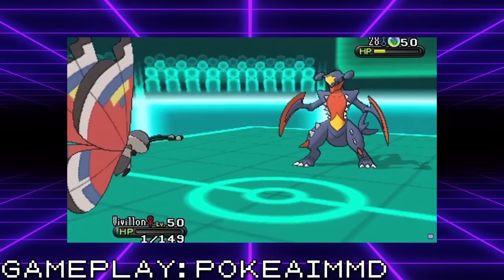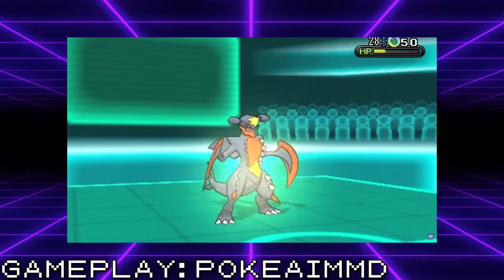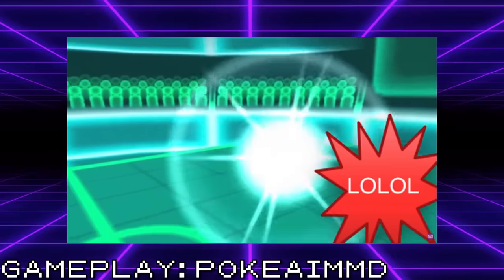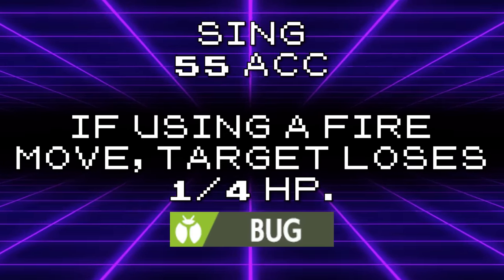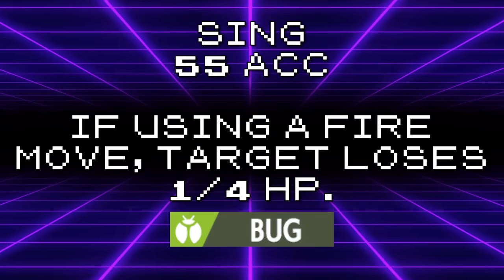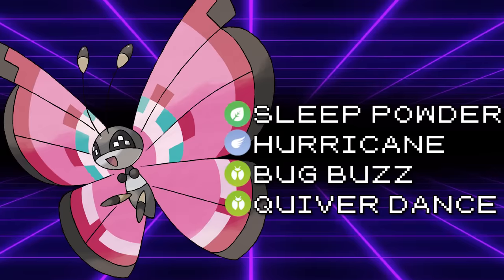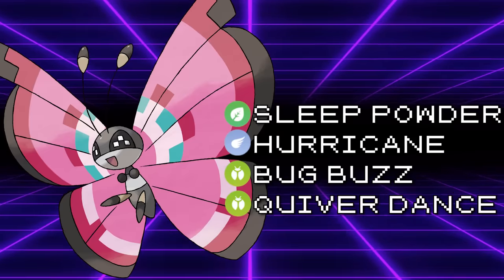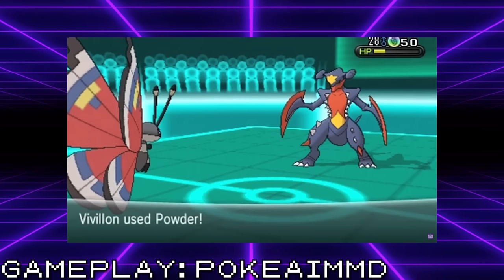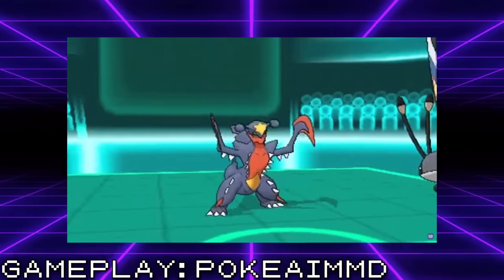Speaking of moves so bad the sole user doesn't run it — Powder is the signature move of Vivillon. It's a priority move which sets up Powder on the opposing Pokémon, causing the use of a Fire move on that turn to blow up in the user's face and deal 25% of their total HP in damage instead. While very cool, it is extremely niche. Vivillon almost never ran it in competitive play, because in the face of a Fire-type Pokémon, it could alternatively just put it to sleep with Sleep Powder. With Compound Eyes, Sleep Powder becomes a 97 accuracy move, and those last move slots would be better filled with Hurricane, Bug Buzz, and Quiver Dance. Powder was a neat idea, but the move saw nearly no use in competition due to Vivillon just having outright better options in the one situation Powder was meant to be useful.